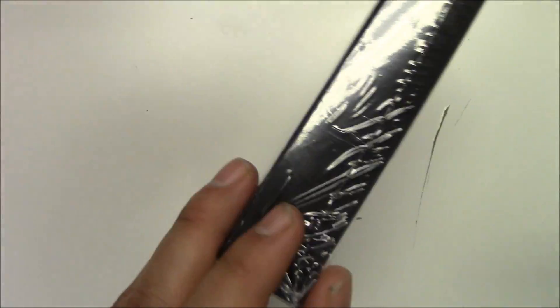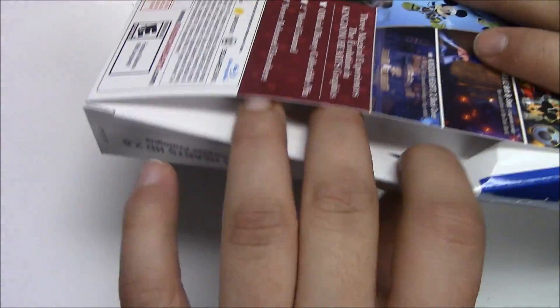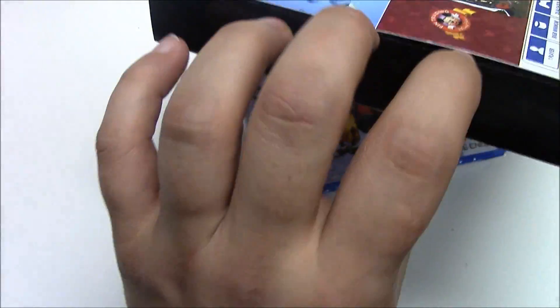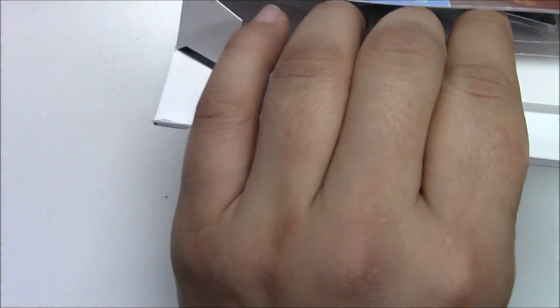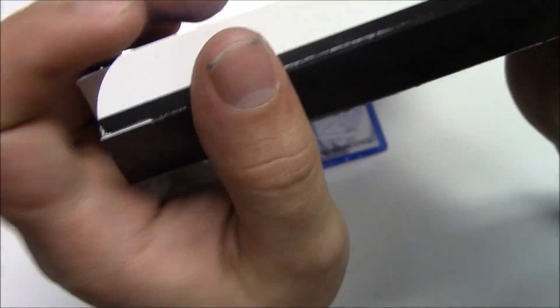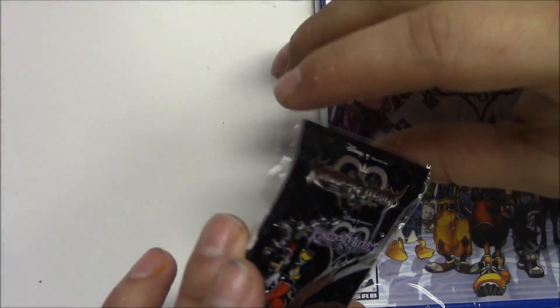Let's open this baby up. It doesn't look like it can open from the top, so there's a side entrance available. Once we look inside we can see the pin deep in there and what looks like a standard copy of the game. I have to open it from the other side — it has a flap that holds it in place. That's pretty much everything inside the box. We'll close this up and set it to the side. Now let's take a quick look at the pin.